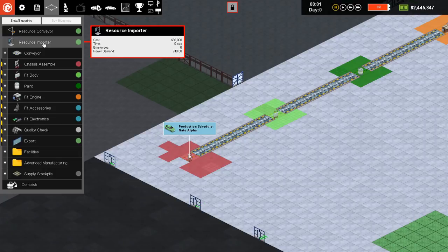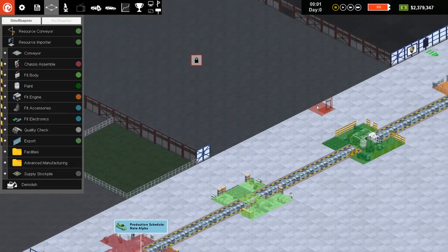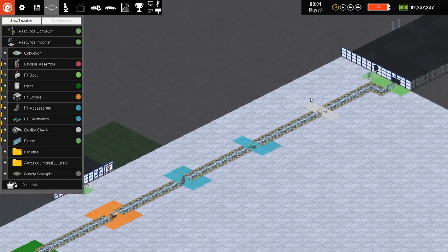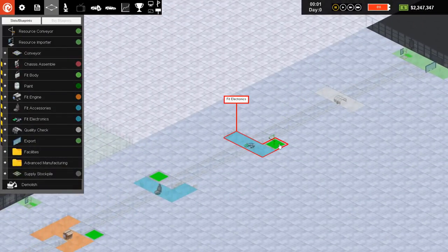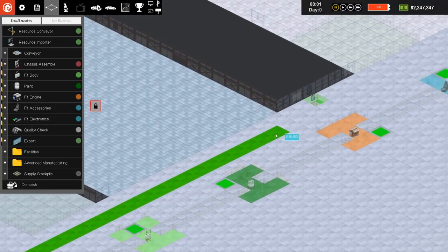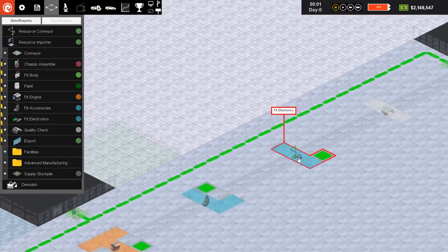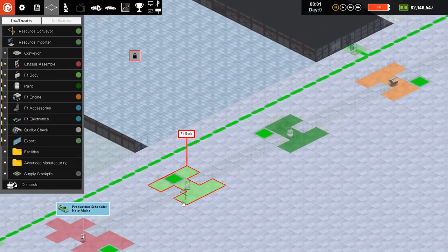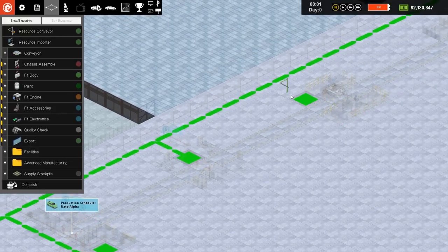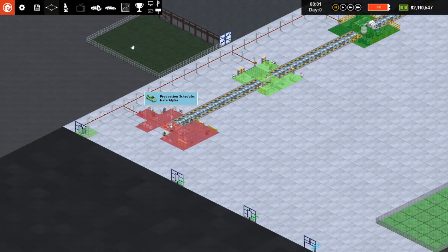Before we can see this happen, we need to import a couple of resources from a few entry points. We then want to use conveyors to bring the resources needed to all of these green spots. Let's drag one big conveyor line all the way down, branch off whenever we need to, and connect all of the green ones. That should be good — now we should actually be ready to produce our first car.